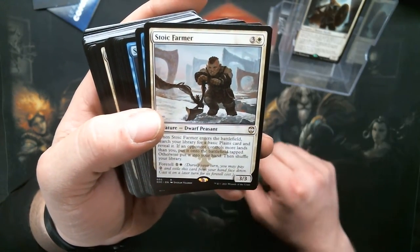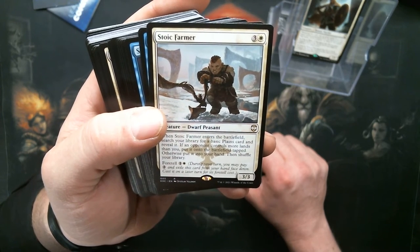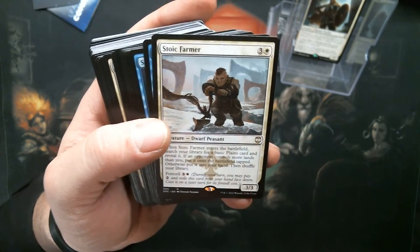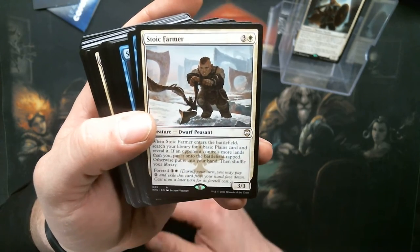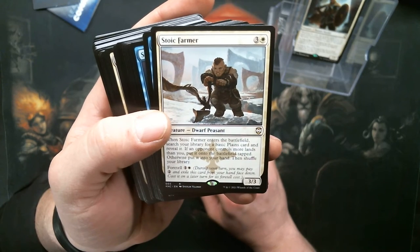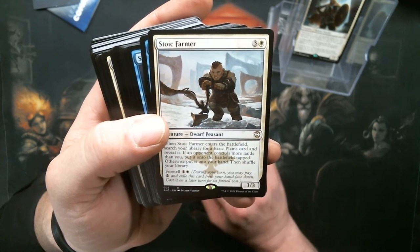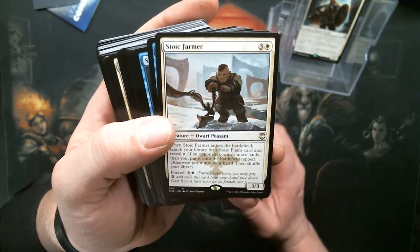Stoic Farmer — another new one. Four mana, 3/3. Enters the battlefield: search your library for a Plains, reveal it — if the opponent controls more lands than you, put it on the battlefield tapped; otherwise put it in your hand, then shuffle your library. Wow, that's an awful lot of hoops to jump through for a four mana 3/3. You get a Plains on ETB — why is it tapped though?